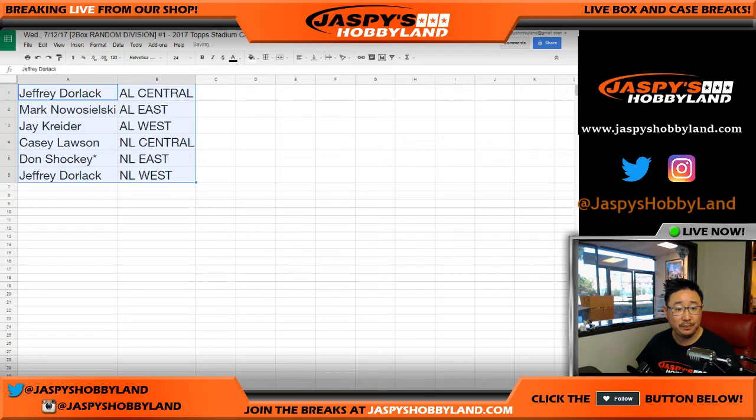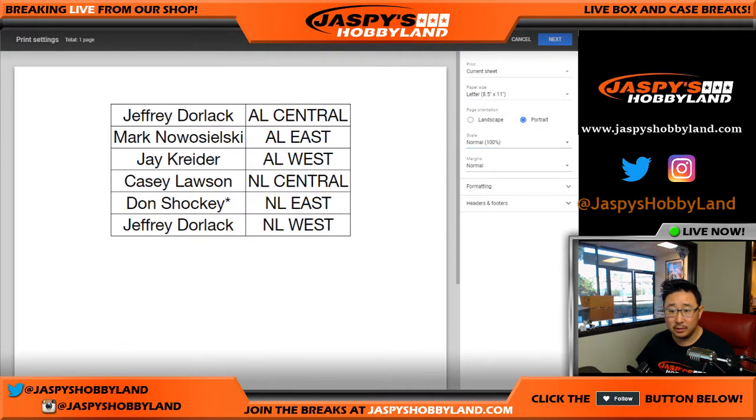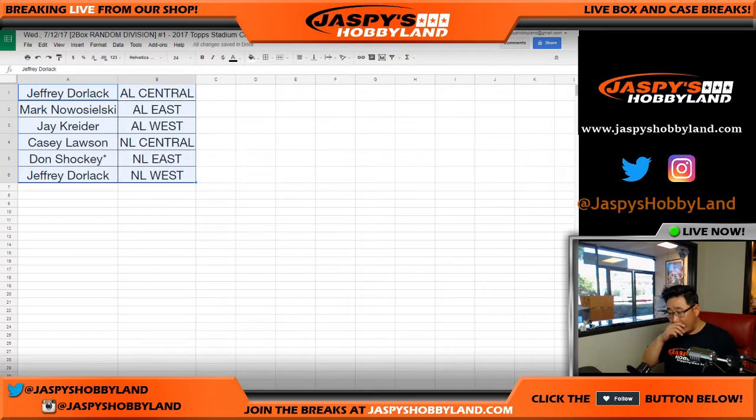Let's alphabetize these by division and print this out. I don't think there's going to be any trades — there's rarely trades in divisionals. And obviously you can see another Stadium Club on the website, jazzbeeshobbyland.com. Gold Standard Football is here, that's a new release, and we'll be breaking some Topps WWE Undisputed as well. While people are considering trading — I don't think they will — I'll give people just a little bit of extra time.